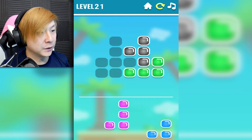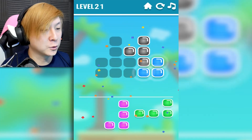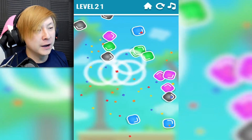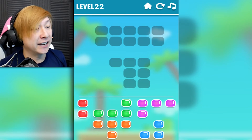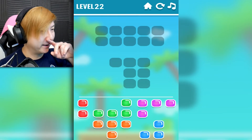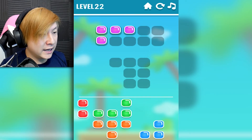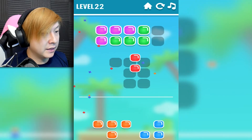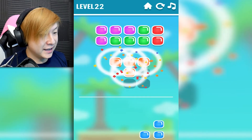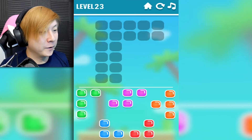Oh man. So for this one I messed up. I wish instead of having to restart the whole level there was a way for me to just backspace one move, but that's okay because it's so quick and you're given such a small number of pieces anyway that you just jump right back on in and it's not a big deal at all. So this one, I think what I might need to do is this and then this and then this and then this. Perfect and easy. We're getting through it.